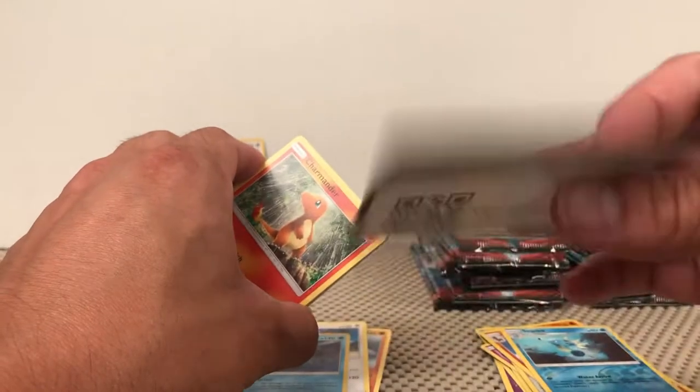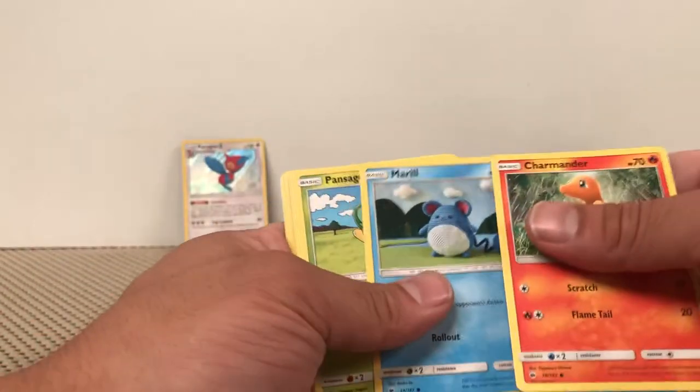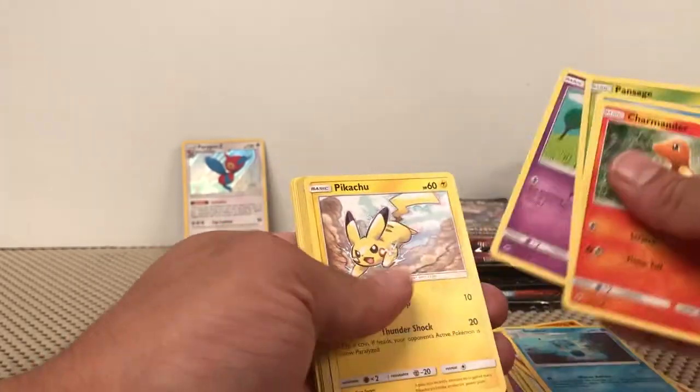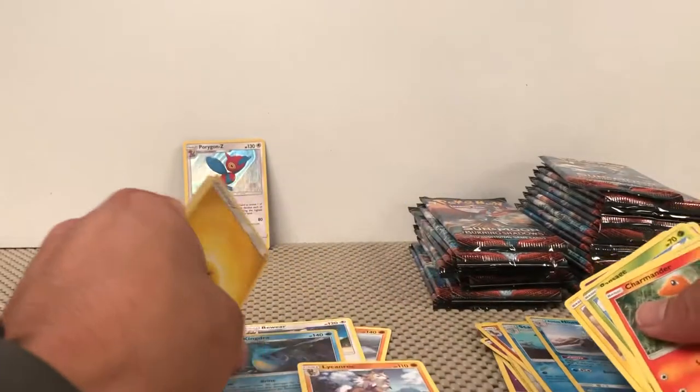Solid green. I can kind of feel the difference — these ones are a bit thicker. Meryl, Pan Sage, Esper, Pikachu, a Lonely Ninetales Reverse, and a Lycanroc non-holographic rare.